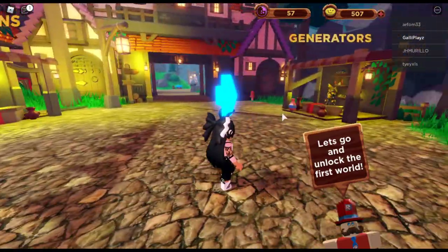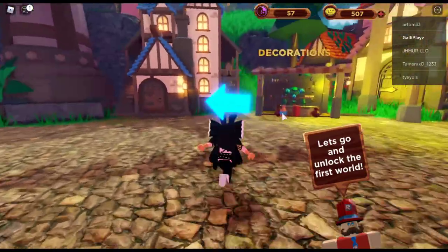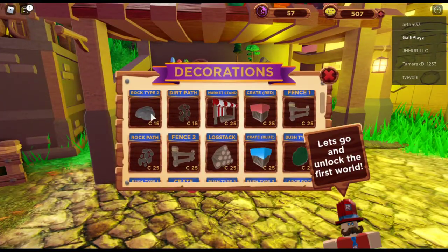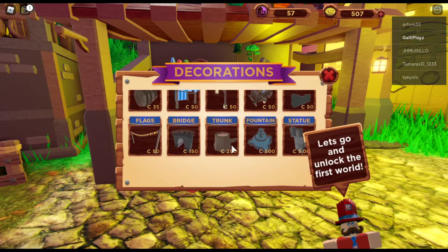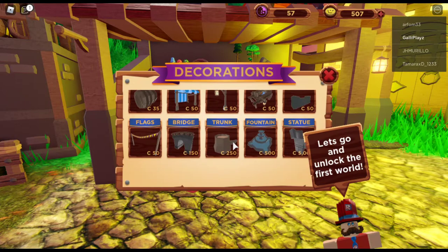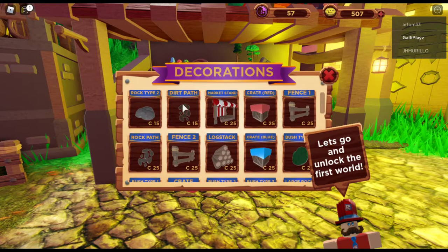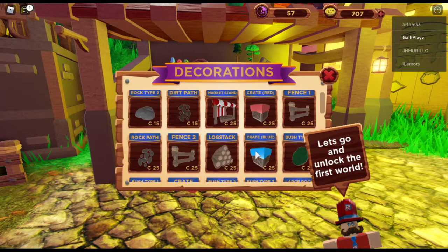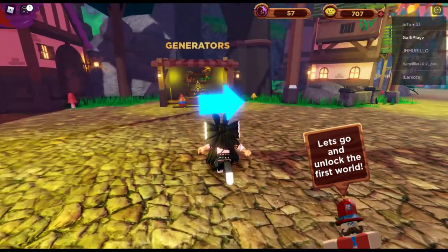Over here you see generators — that one you also have for your camp. And here you have decorations, which is actually interesting because this is basically for your camp. You can buy decorations to make your camp look prettier. You can get some dirt pads to place your generators on, maybe a market stand — I don't even know what a market stand does — but that's definitely interesting.